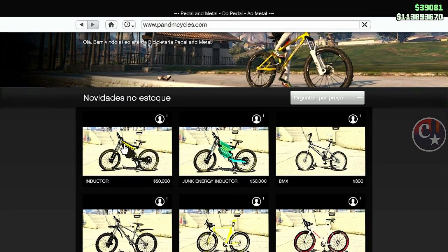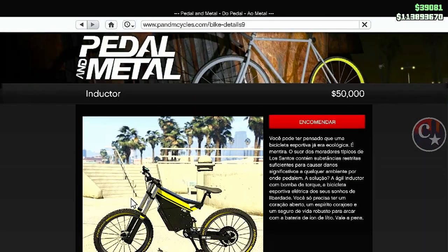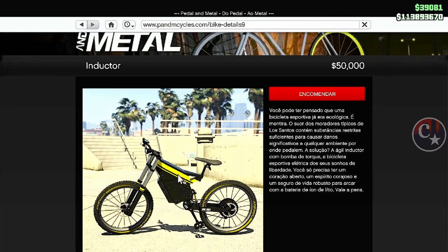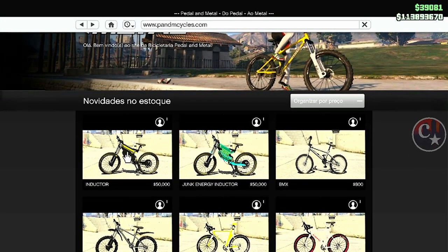A bicicleta vinha com uma cor. A Rockstar colocou na última DLC essas duas bicicletas: esta aqui, que é a Junk Energy Inductor, que não dá pra fazer esse truquezinho. Tem que ser esta aqui, a Inductor — a normal, a pretinha. São bicicletas elétricas, segundo a Rockstar.